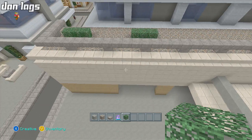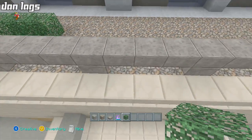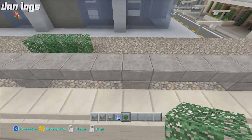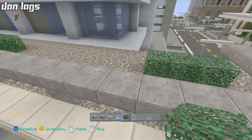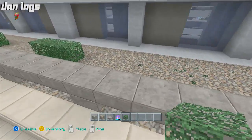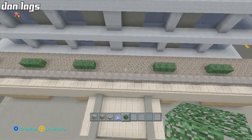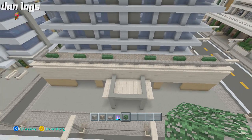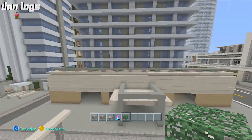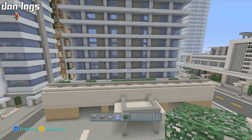Next I want to add some spruce leaves here on the corners — probably three blocks apart, like every few spots going across. I might even make a few taller ones in the middle. I really like the contrast between the spruce leaves and the gravel — it's a good color contrast. I might even connect a big one across the middle all the way through as a nice centerpiece.